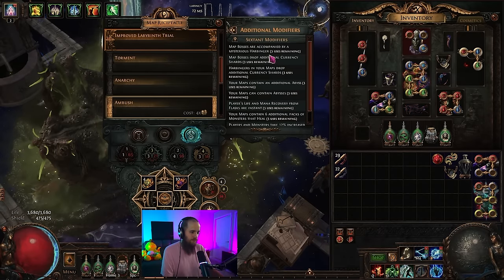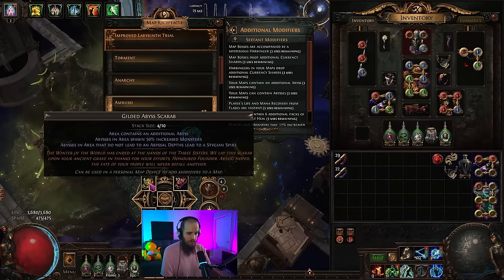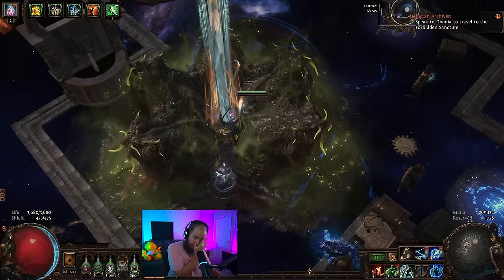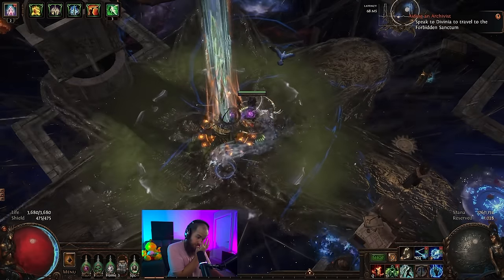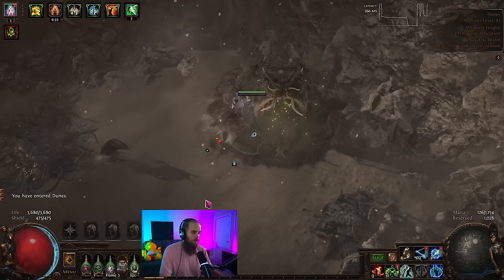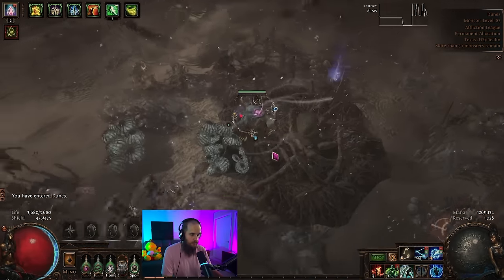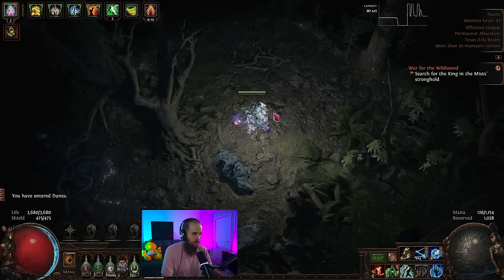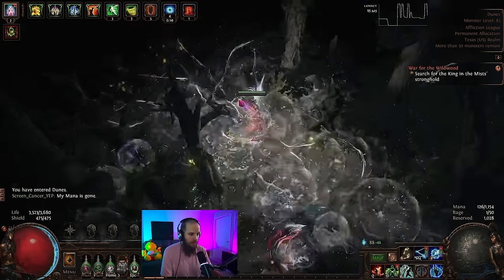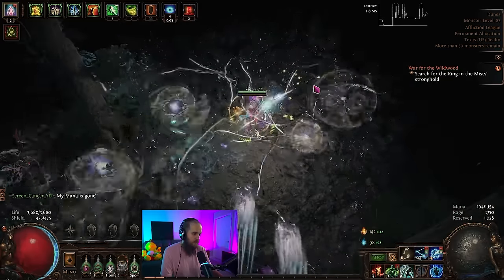We are going to run ambush. I've got a bunch of sextants on here — these are just the scarabs I have left in my inventory at this point. Let's see how much wisp dust we can get and see how things go. Hopefully this map isn't super laggy. Unfortunately, we did not get lucky, and as you can see the latency is already starting. We'll get as much dust as we can and see what happens.